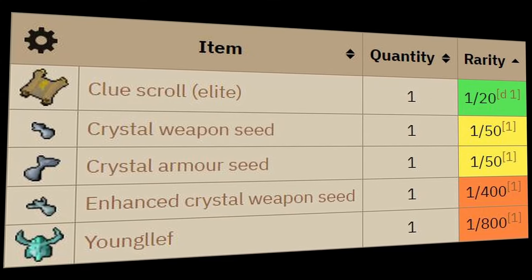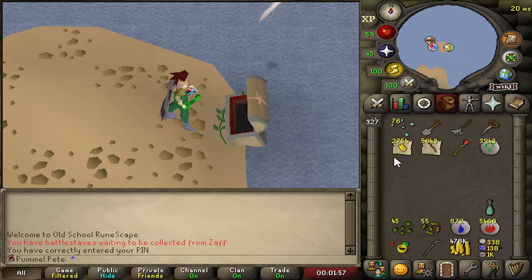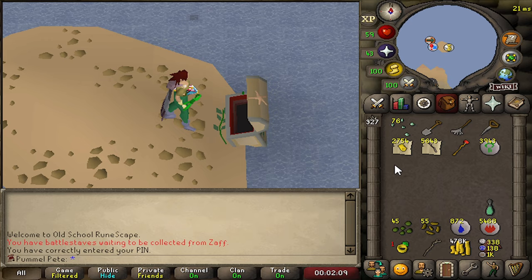We are trying to obtain every rare drop from the Corrupted Gauntlet without dying a single time. And if I die, my account gets deleted. We have a stockpile of over 8,000 items that we're going to turn into Magic XP and Coins, all while training a completely different skill at the same time. This will get us closer to unlocking the Gauntlet, but also help us obtain our first major best-in-slot item.